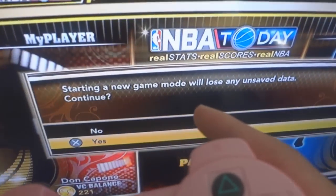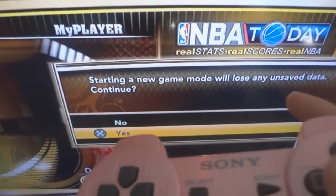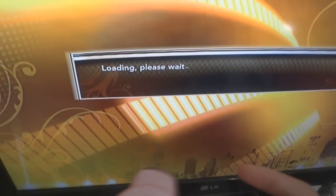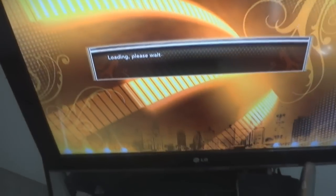Then it's going to say starting a new game mode will lose any unnecessary data. Continue — click Yes, click Yes. And then you can make a new character.